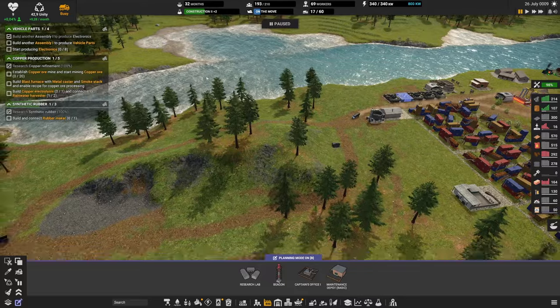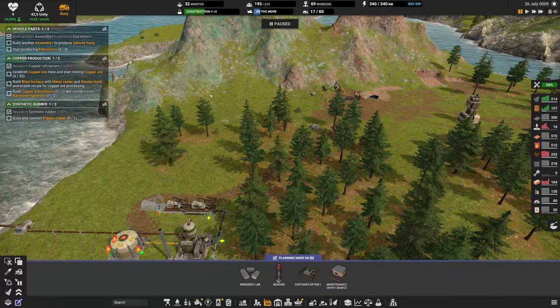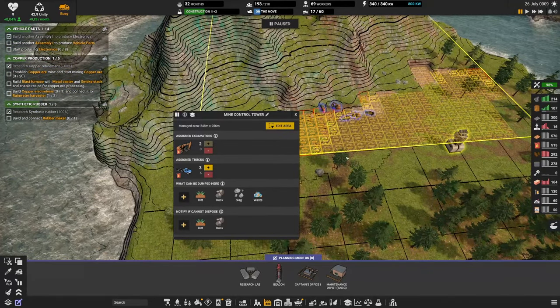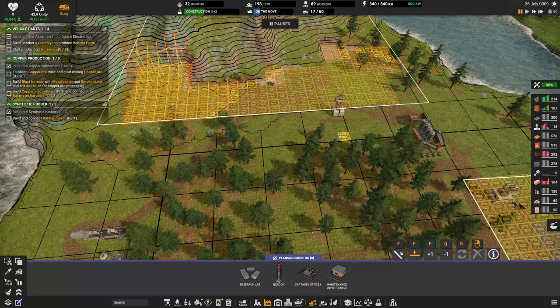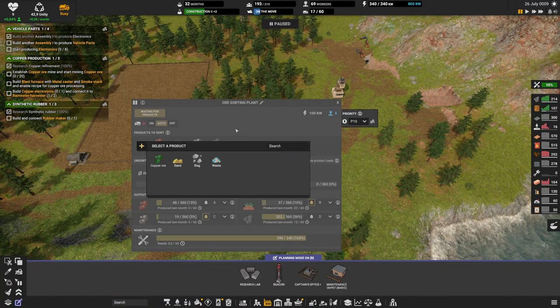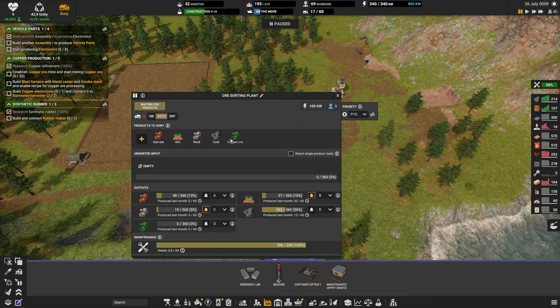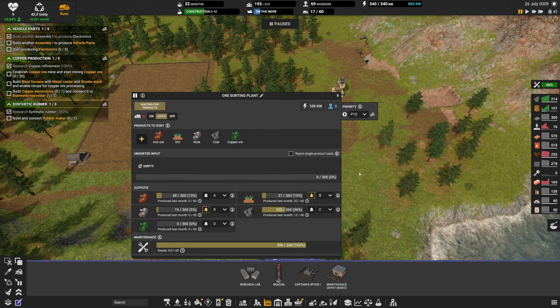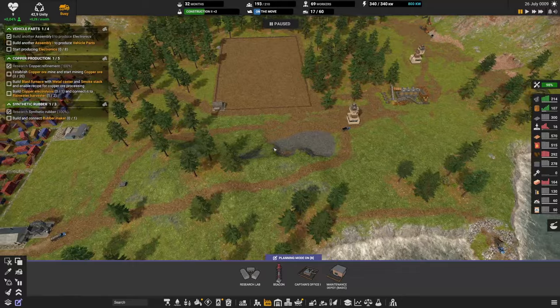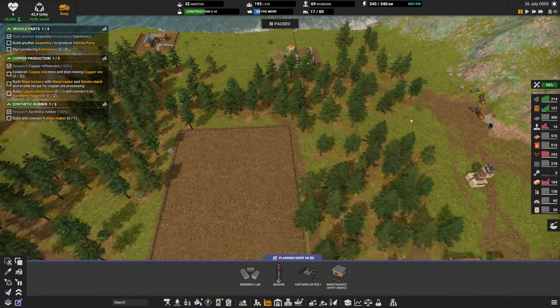We want to make vehicle parts and electronics, so we need copper. We have a mine big enough to start getting copper. The problem is we now have five resources — that won't work perfectly unless we sort them: rocks and dirt into slot B, coal into C, and copper into D. I can just drop dirt and rock into the ocean, so we should be getting copper soon. I'll wait a bit before building.